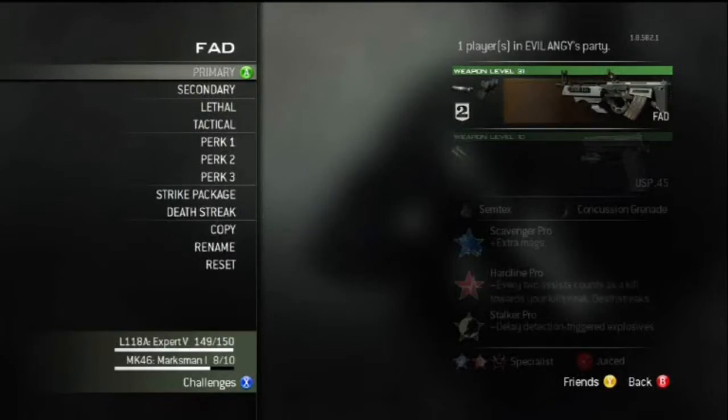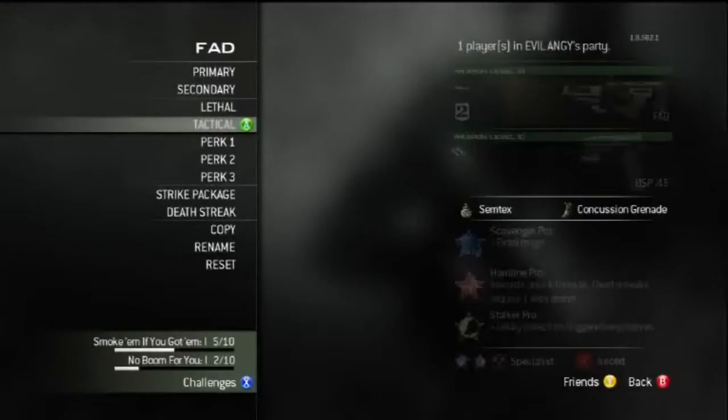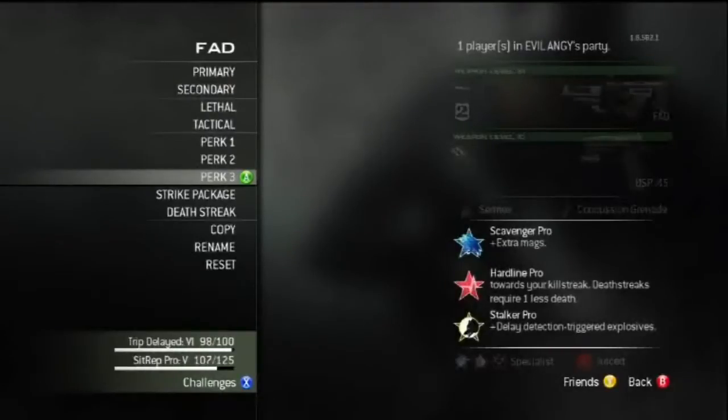Finally, the FAD — whatever you want to call it, this weird gun which has a lot of ammo, but give it even more: silencer and extended mags, USP Akimbo secondary, Semtex, concussion grenade. Go with frag if you prefer — I prefer Semtex because it doesn't roll. Scavenger, Hardline, and Stalker again — the generic assault rifle class.